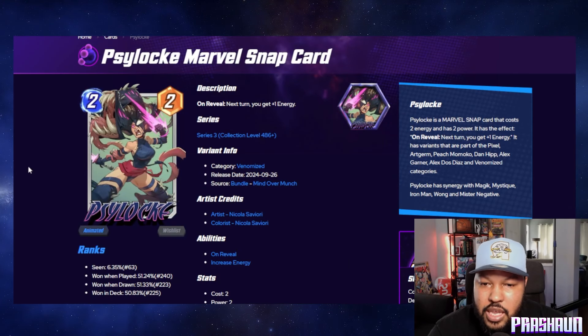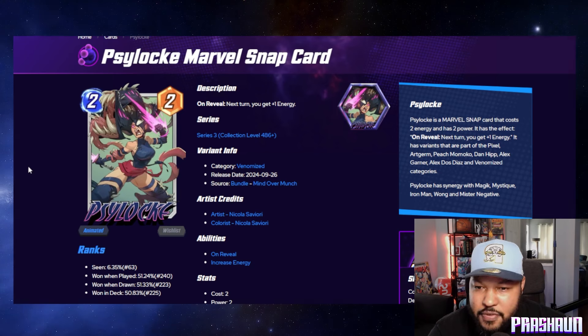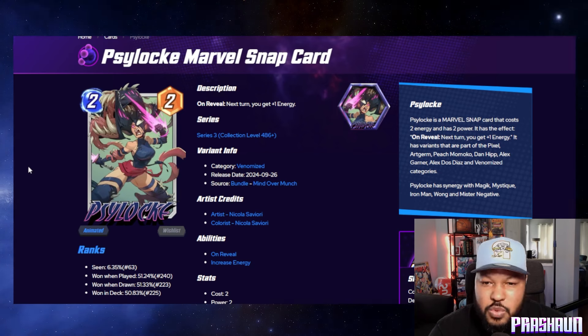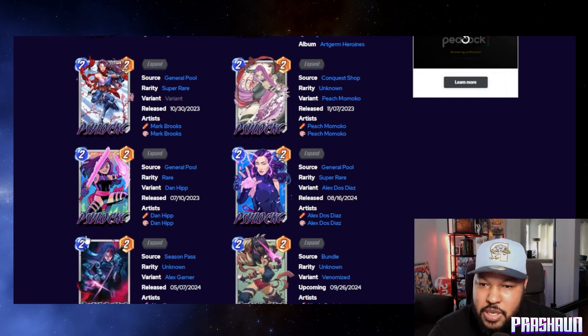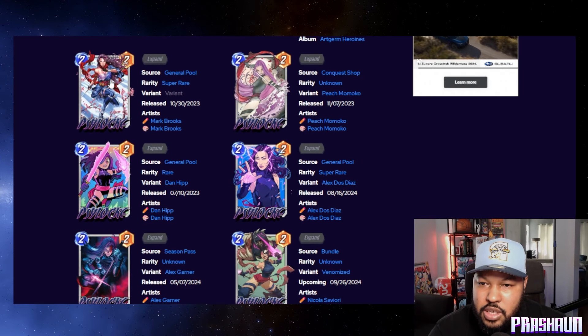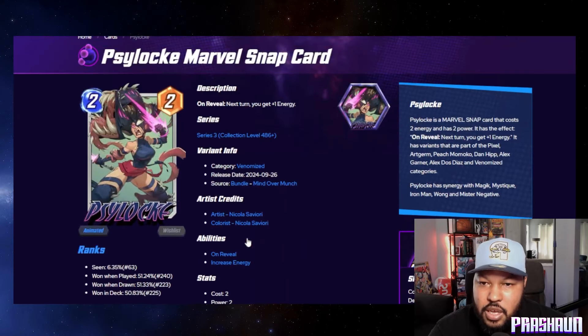Next we have Psylocke in a bundle called 'Mind Over Munch.' It looks like she's venomized or fighting venom or using it — I'm not sure exactly what's happening — but it is categorized as venomized, which is pretty cool. Psylocke definitely has some heat when it comes to variants. I use a different one as my main Psylocke, but this one is cool too.